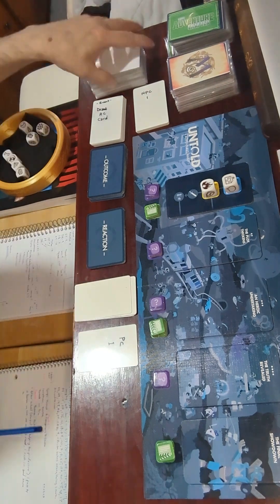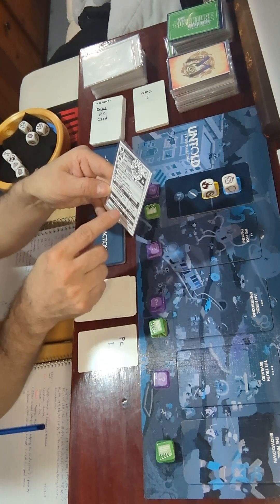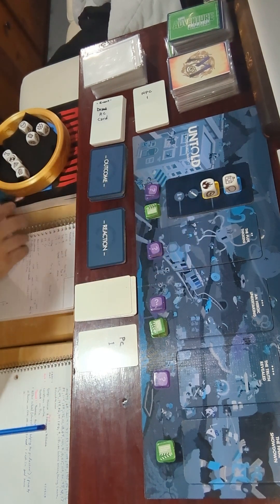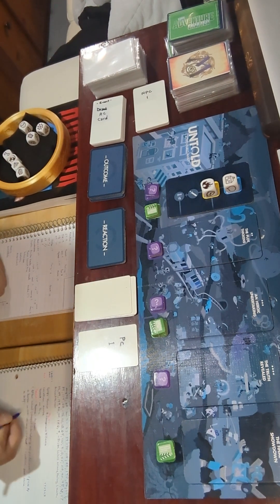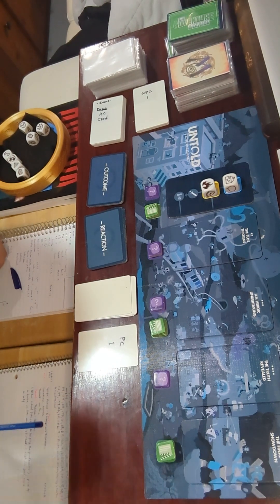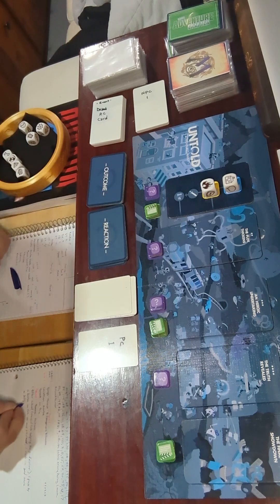I'm mostly using the GM's Assistant deck to help develop the story, because it has random names, belongings, locations, virtue, vice, and random situations that could happen. I wanted to find out who I'm saving from that house — it turned out to be a lady. Then I asked 'Is she alone?' and drew a no card with a negative reaction, meaning she had someone with her. She was upset — she wasn't alone, she had her husband, but the husband died in the fire.